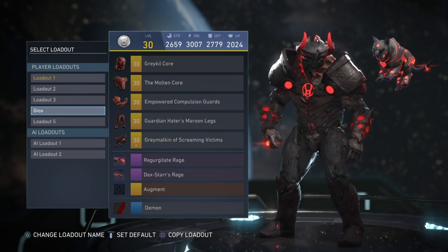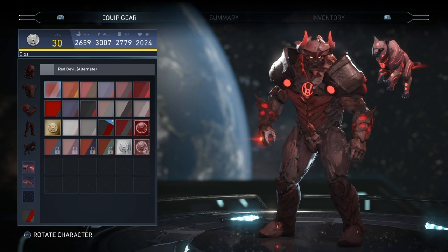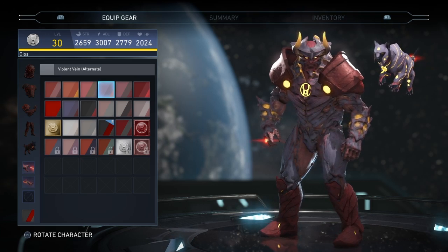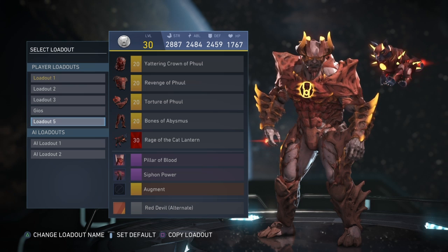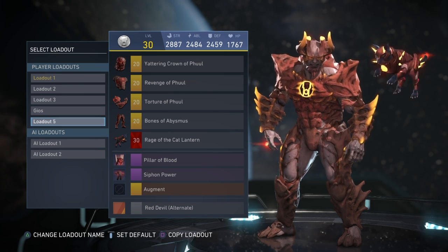For Atrocitus, I can show you all of my loadouts — this one might be my favorite right here only because it has some new pieces. I'll brighten it up so you can see his face. This one might be my favorite. Deadstar — no doubt my favorite Deadstar is right here, but I just love Atrocitus's gear. A lot of his gear looks really freaking good.